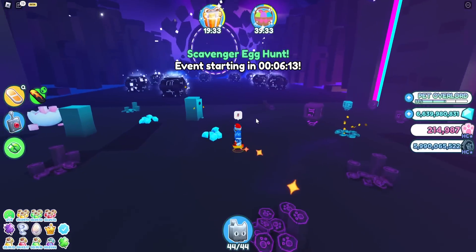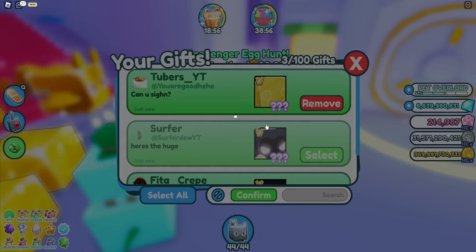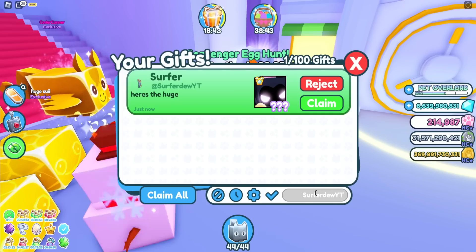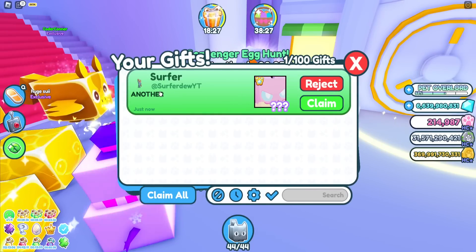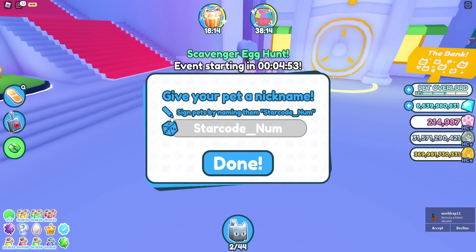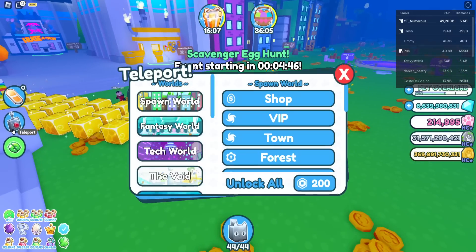Somebody sent me the new huge - surfer dude YT, thank you so much! I'll decline the others I don't need. There is the new huge dominance, the best huge you can get with Robux. Let me write their username so I don't forget to give it back. Let me claim it - they also have another one! Let's unequip all my pets and sign them. I actually love the dominus, it looks so cool - both pets look absolutely amazing.